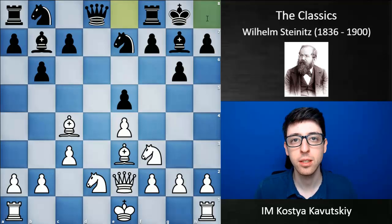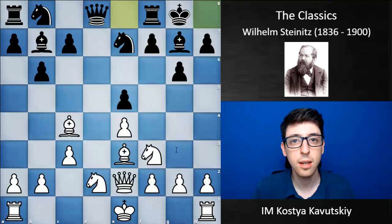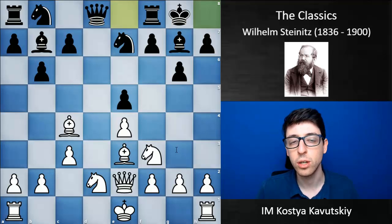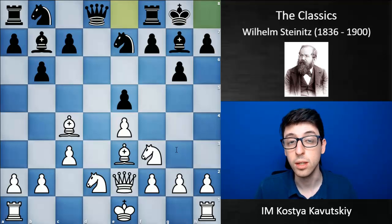Today we'll be continuing this series on the classics and discussing Willem Steinitz, who was the first official world champion after defeating Johannes Zuckertort in a match in 1886. Steinitz is a really interesting player because he represents the transition from the romantic era of chess, which this series has largely been focused on, to the classical era, where positional understanding and positional features became much more important.